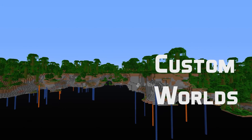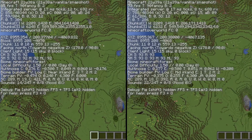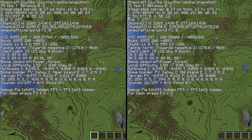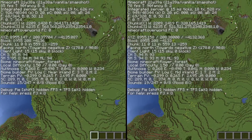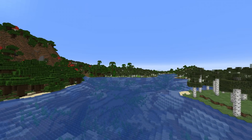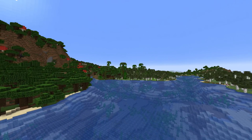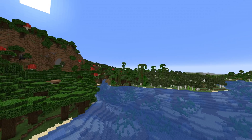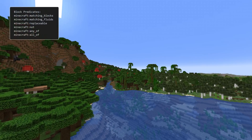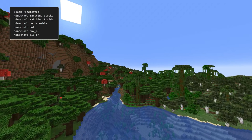There are also quite a few changes to custom world formats in this version. To begin with, there's a bug fix for the debug display of the noise values used in world generation, where some biome builder values would simply never change at all. As for format changes, two feature decorators have been removed: heightmap_spread_double and spread_32_above. There are also two new decorators: block_filter and environment_scan. Both of these are based off a new concept called block predicates, which is a way to specify tests for block data.